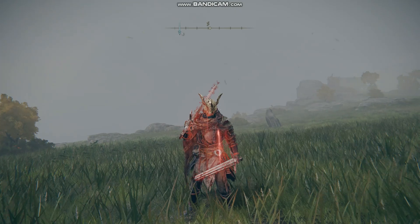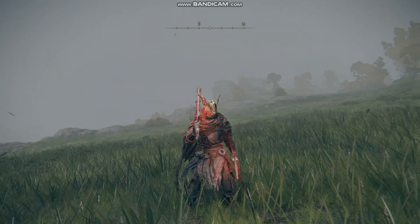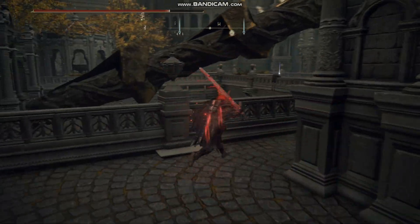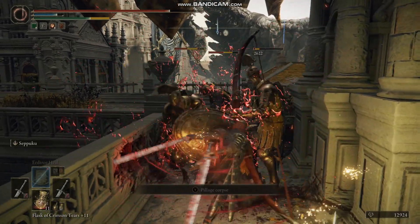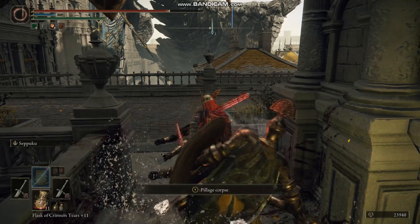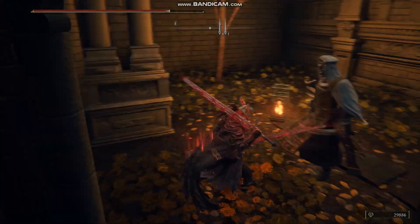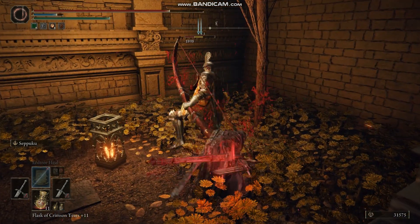So first of all, my weapon of choice has to be dual wielding the Banished Knight's Greatsword. I noticed a lot of people using katanas — dual wielding katanas for bleed builds — but I found that with the same setup my greatswords do more damage, they stagger the enemy, and they have a higher amount of blood loss build up.